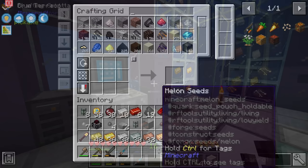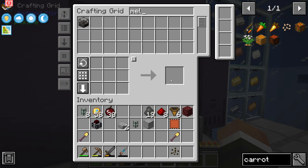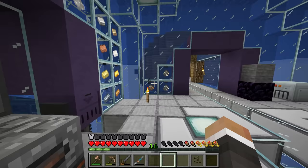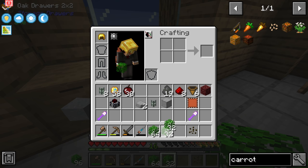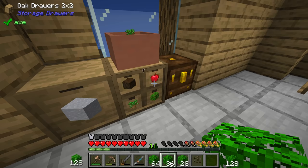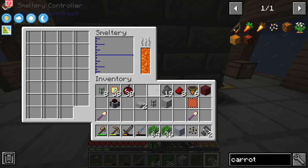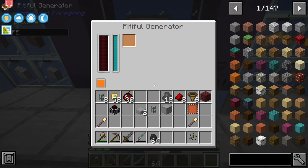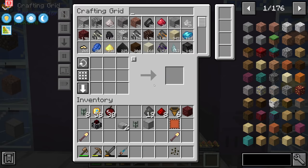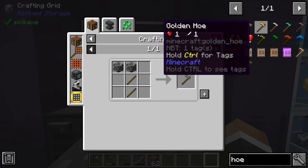To get bamboo seeds you drop a melon slice, a wheat seed, and a beetroot seed into organic water. We dump those in; we want to keep the melon seeds of course, and we have quite a bit of bone meal now so we can use that to speed up growing. We also need more organic water in the smeltery — let me add that. I'll grab one more block of clay and two tin ore chunks and drop those in to smelt.